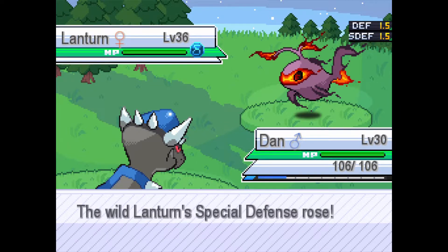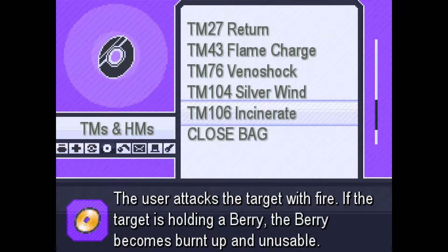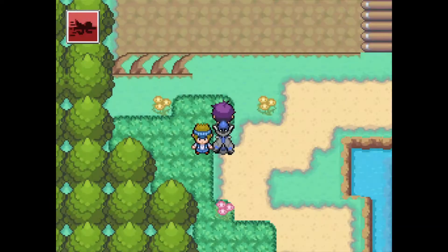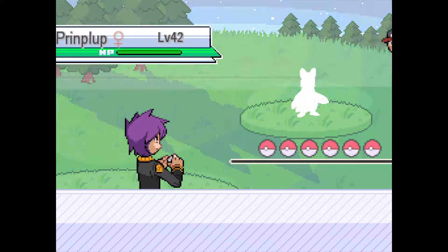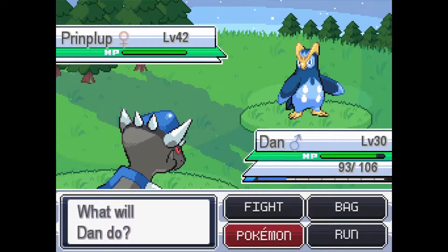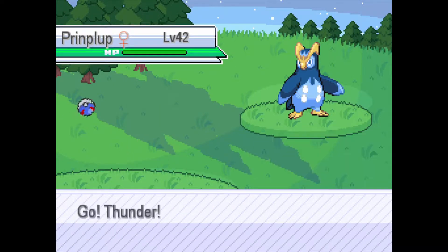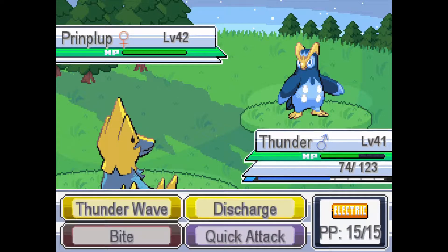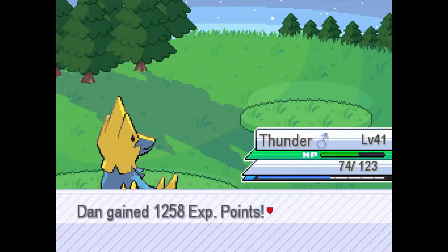A Delta Lanturn at level 36 — even lower than the last route. Got burned, but using a Burn Heal to fix that. Next up is a Piplup — not going to stay in with Dan against a Water type. Thunder comes out, uses Discharge, and Piplup goes down.